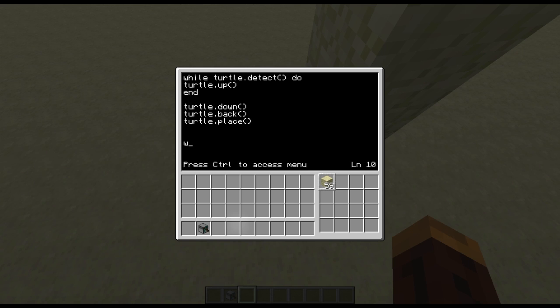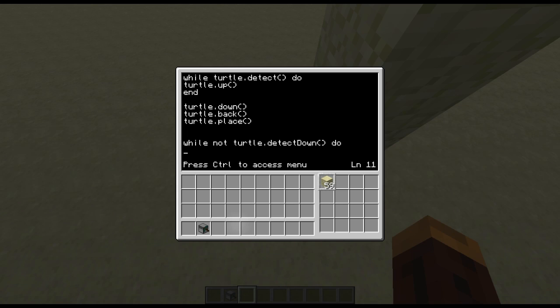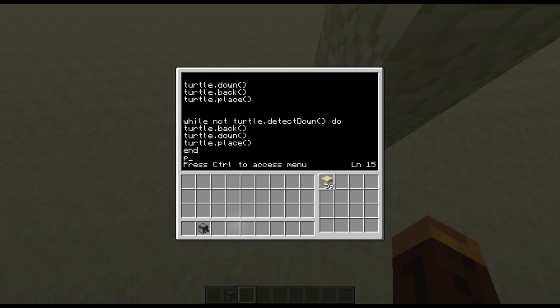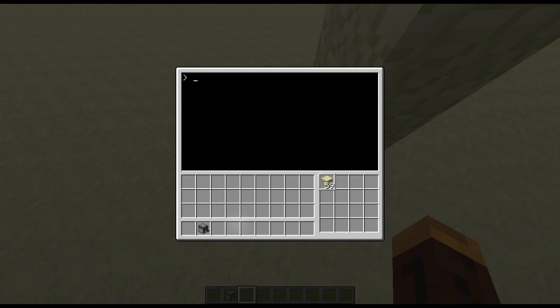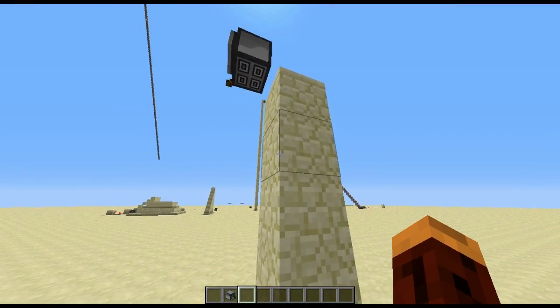Then we go: while not turtle.detectDown, do — this checks if there's nothing beneath the turtle. While there's nothing beneath the turtle, it will: turtle.back, turtle.down, turtle.place, end. Then print 'staircase built'. Now if we type in our program, you can see it's going to start doing exactly what we wanted it to do.